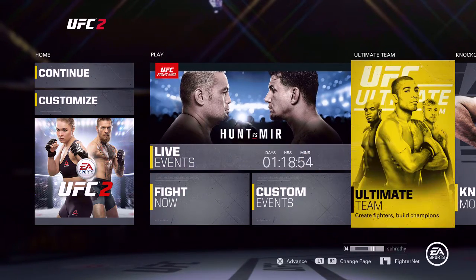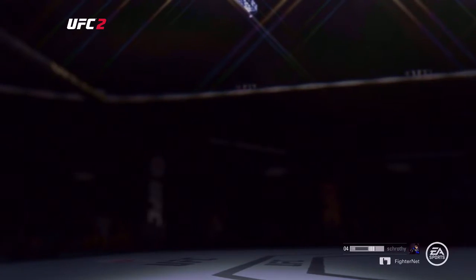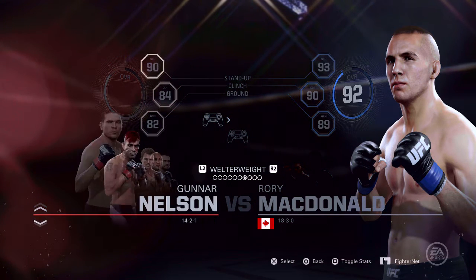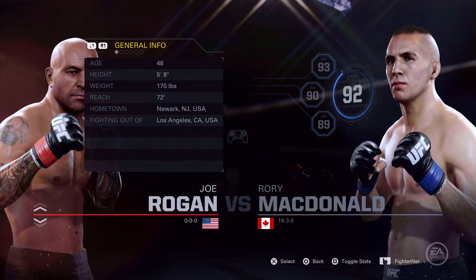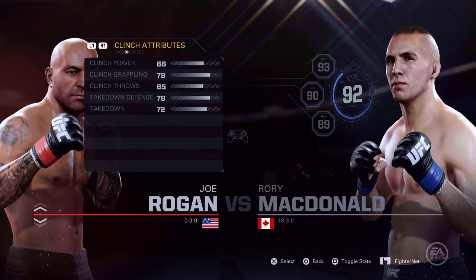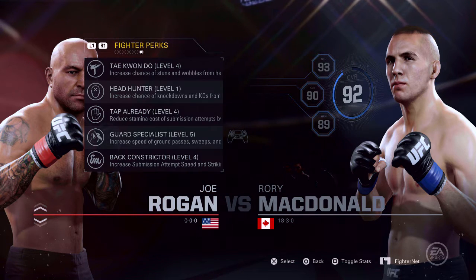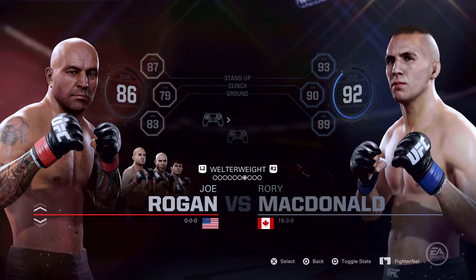So here we go. We're going to go ahead and go to Fight Now. I don't know if you can use him offline, because I didn't see the silhouette offline — I only saw it online. There he is! Joe Rogan with an 86 overall. There's stand-up attributes for welterweight. Clinch. There's ground — way better. Athleticism, alright. Fighter perks. Look at that. Yeah, they made him pretty decent.